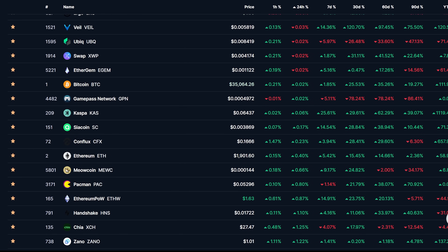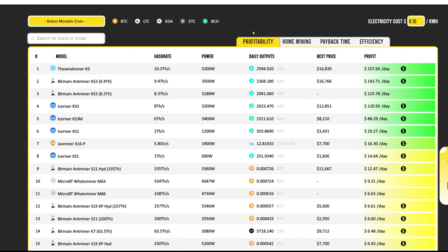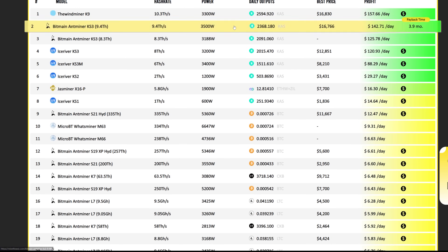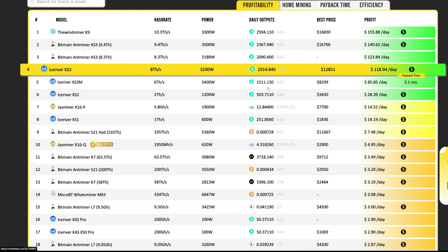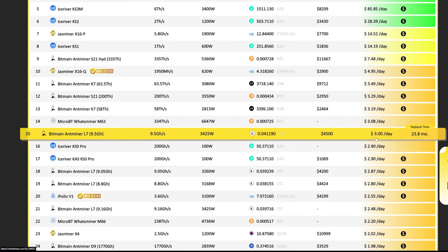Now let's get into ASIC mining profitability. My channel has both GPU miners and ASIC miners. ASIC mining, even over the past year after the Ethereum merge, has been really good. Let's look at 14 cents per kWh — an Antminer L7, for example, is still making around three dollars a day. Last year it was maybe $8-12 a day, and profits have been coming down partly because the Bitcoin and Litecoin markets have been going down.